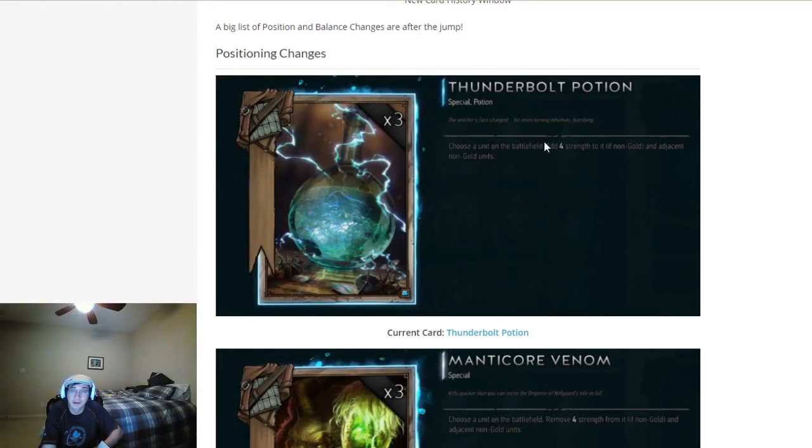Thunderbolt Potion here — you can't read it very well, but it only buffs things four strength to three units that are side by side. With this change also comes the removal of Witcher effects. Witchers no longer interact with Thunderbolt Potions, and we'll get to that later.